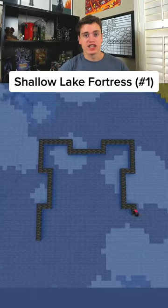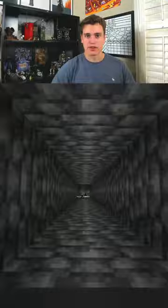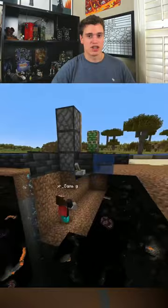A water elevator in this Minecraft base design allows you to go anywhere from bedrock to the top of your base. A key feature in this build that won't be in my other base designs is a boat system. I genuinely love this because you can open the redstone door, drive your boat into the base, and then close it.